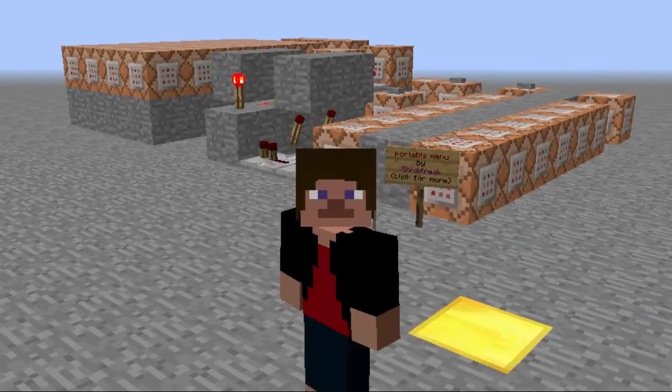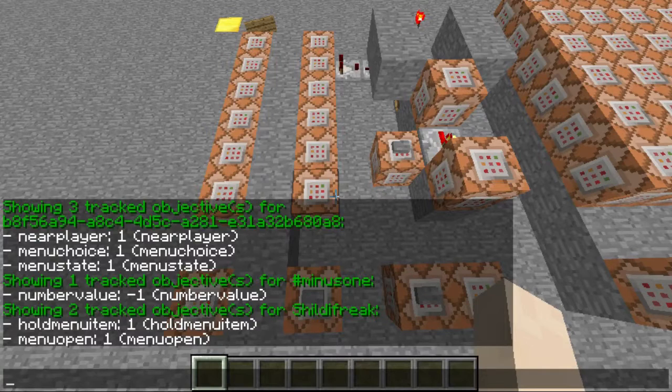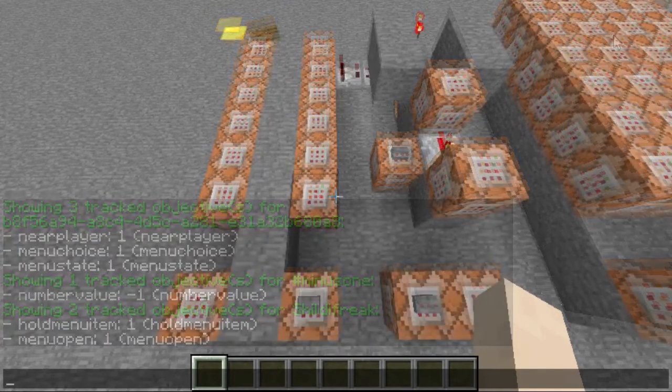Of course you will want to edit the options in the menu to fit your own adventure map or server, so listen carefully when I explain my build. To make the system work in multiplayer, I had to use the scoreboard system a lot. As you can see here, there exist six objectives called near player, menu choice, menu state, number value, hold menu item, and menu open. While hold menu item and menu open are used for players, menu state, menu choice, and near player are used for the entity providing the inventory — in this case, a chest minecart. Number value exists because you can calculate with scoreboard values but there is no option to use a fixed value, so I use this objective together with the fake entity hashtag minus one to be able to multiply menu state with minus one.